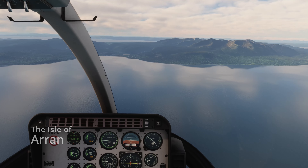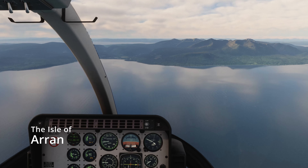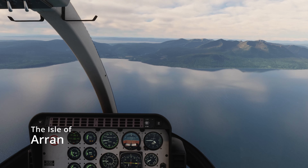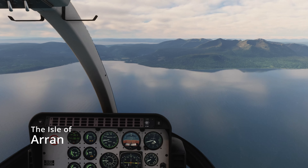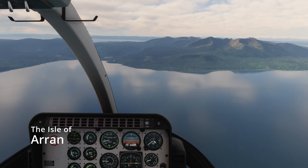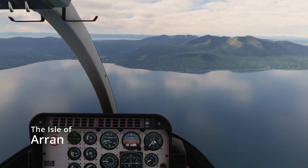Here we are just approaching the Isle of Arran. Just off the nose of the aircraft, slightly behind that pillar, is the town of Brodick, which is where the ferry terminal is. When you're getting off the ferry, you'll get off there and you can walk along the coast to the right, and then you can see Goat Fell Mountain - just in the middle of all those other peaks. It's the slightly taller one.